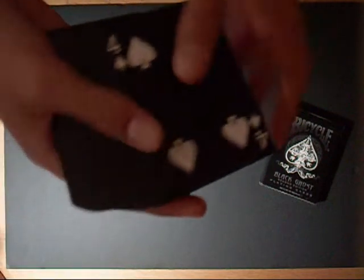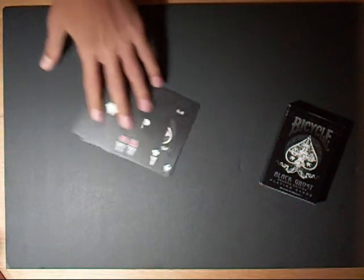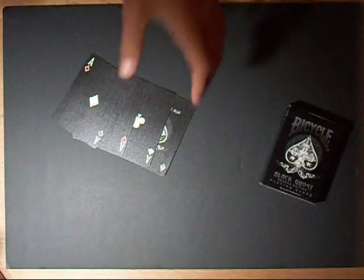For this trick you only need a normal deck of cards. Black Ghost is cool, so I use it. Then you take the four aces from the deck and put them on the top of the deck before the trick starts, obviously.